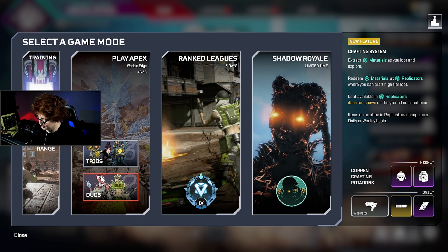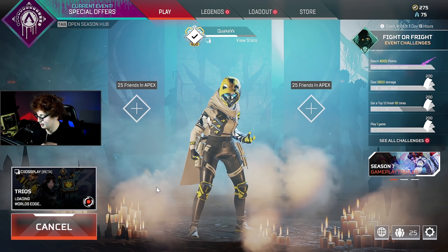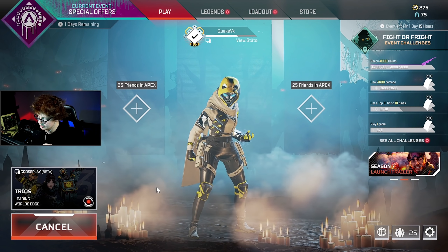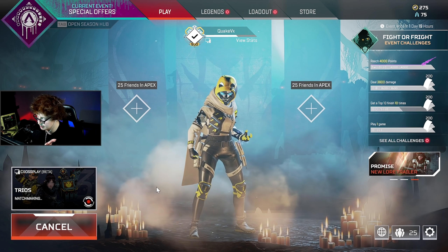Let me explain the difference between why someone would use Skullpiercer and why someone would use Quickdraw. It depends on the kind of player you are. It also depends on how good Quickdraw ends up being, because we don't know exactly how good the hipfire accuracy is going to be on the Wingman. If the hipfire accuracy is amazing on the Wingman, it will probably always be used over Skullpiercer.